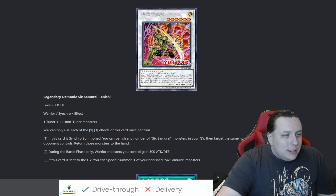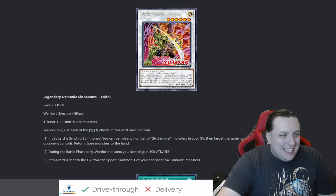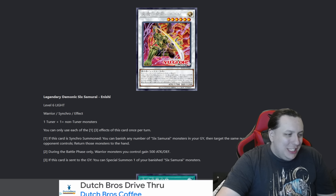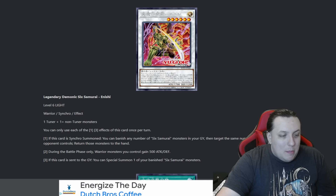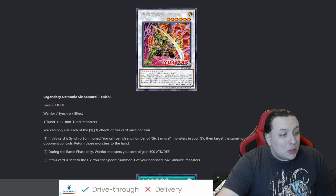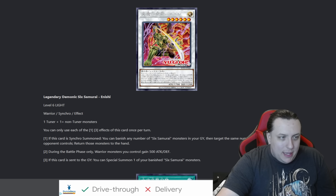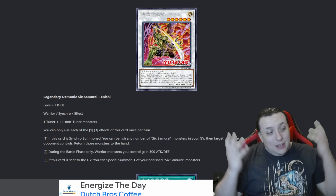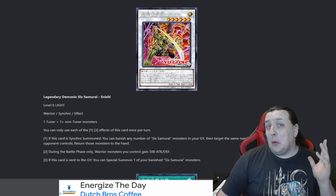It looks like Shien is not the only one getting the evil synchro treatment. Legendary Demonic Six Samurai Inishi — level six light warrior synchro, 1700 attack, 1200 defense — with generic materials: one tuner, one or more non-tuners. You can only use the first and third effect once per turn. If this card is synchro summoned, you can banish any number of Six Samurai monsters in your graveyard, then target the same number of monsters your opponent controls and return them to the hand. During the battle phase, only warrior monsters you control gain 500 attack and defense, making this thing a bit better stat-wise. And if this card is sent to the graveyard, you can special summon one of your banished Six Samurais — pretty nifty. We banish something, bounce it, and then this goes to the graveyard, or perhaps use it as synchro material for something.